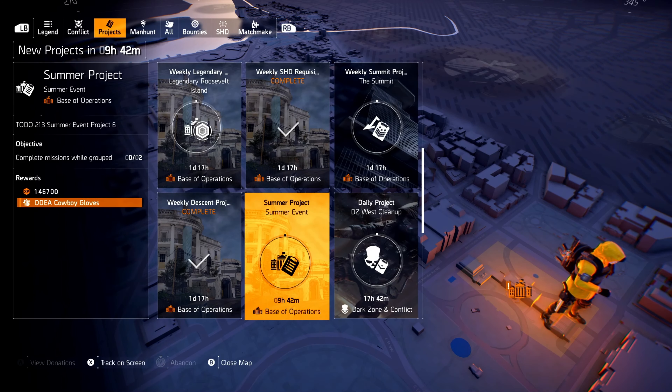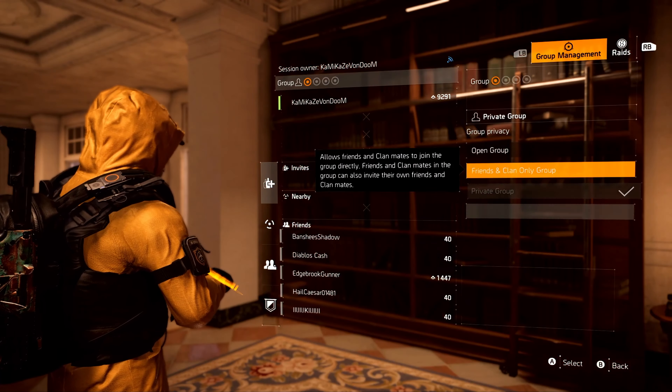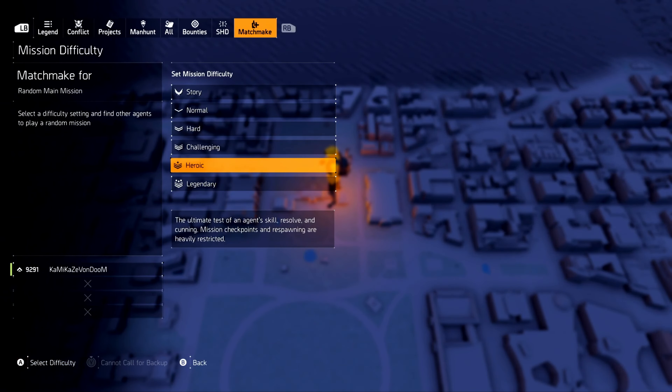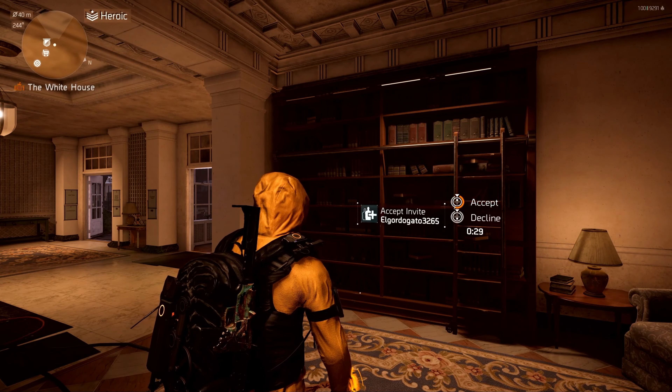Going to your projects, then summer projects, then summer event number six — it says we have to complete two missions while in a group. This entire summer event seems to require you to be in a group. The easy way to do this: set your social group to open, then matchmake for a random mission. It doesn't matter what difficulty — I'm just going to do Heroic — and there we go. We'll do some editing magic and I'll see you at the end.